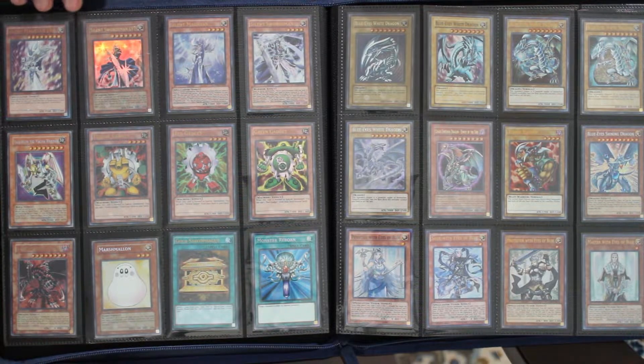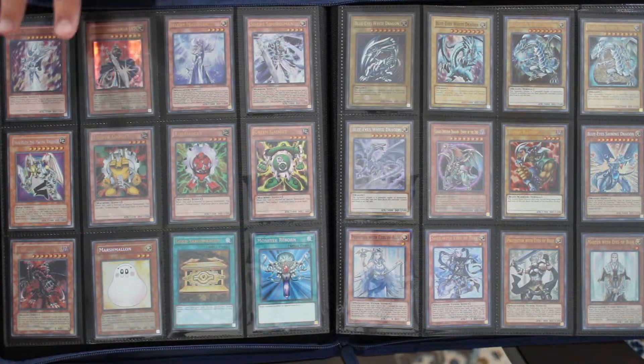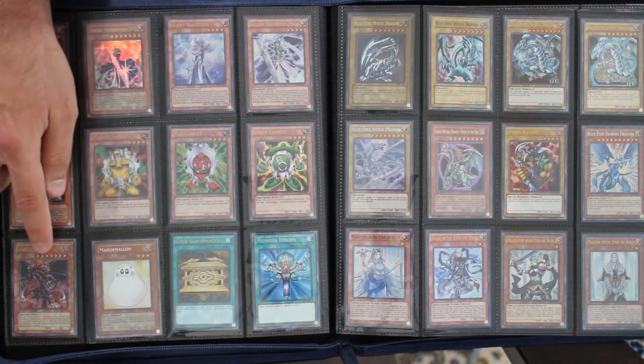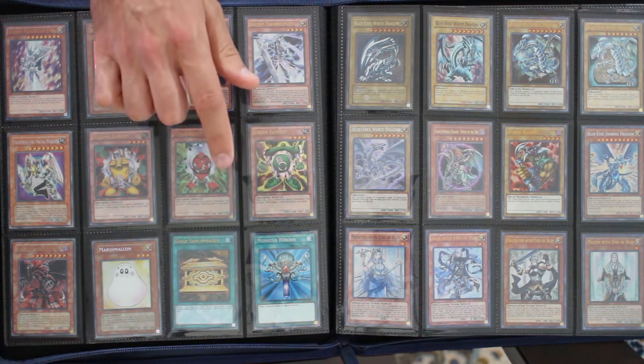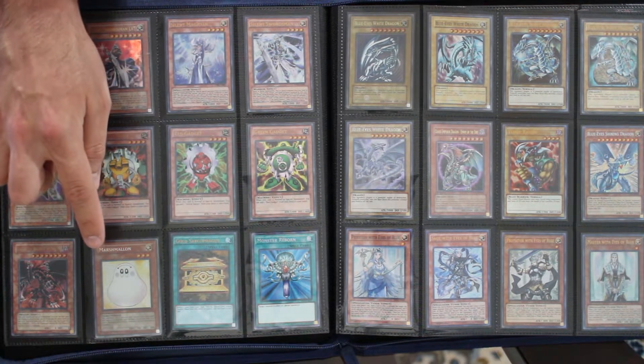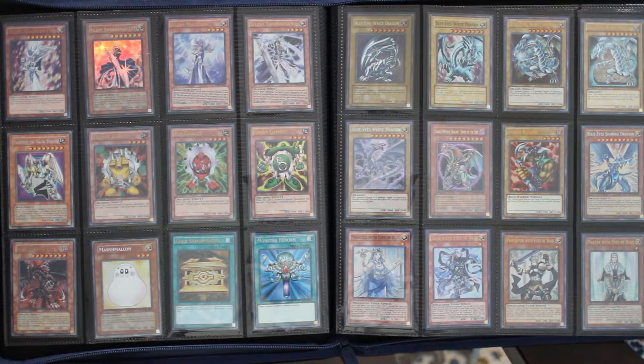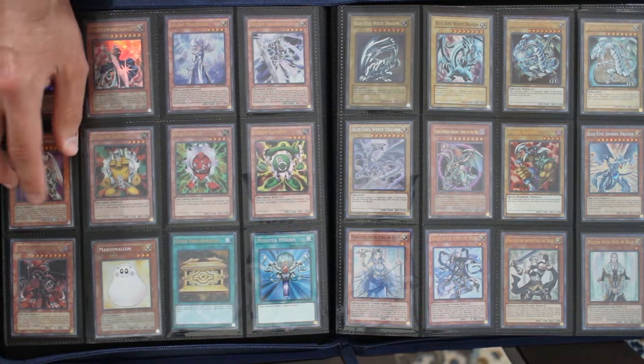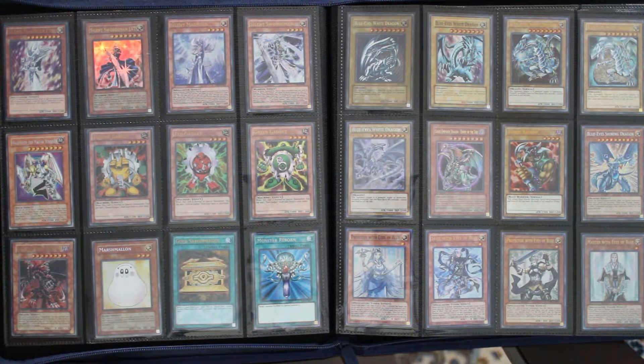Here we have Little Yugi's stuff — Yugi without the Pharaoh. I got the Silent ones, their highest levels, their retrains, Valkyrion, then all three of the Gadgets in ultra, Gandora, Marshmellon, Goldsar, and Monster Reborn to represent that last aspect of the ceremonial duel. I decided to replace Silent Paladin with Marshmellon because I felt like that was a pretty iconic card he used — it's such a troll little stall card. I also had the Magnet Warriors to go with Valkyrion, but ultimately I decided to represent the Gadgets because those were very important to Little Yugi's playstyle.